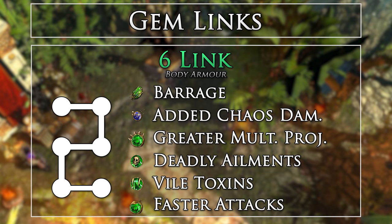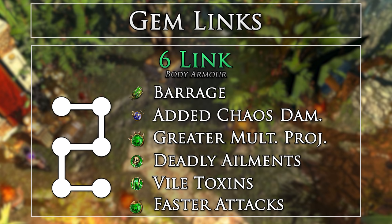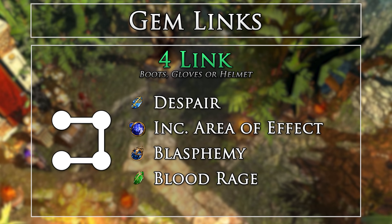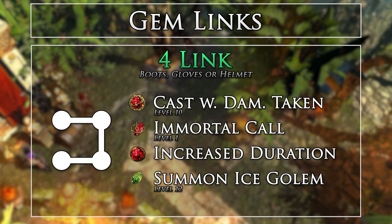For Barrage — how you will stack absurd amounts of poisons on bosses — the closer you stand to the target, the more projectiles likely to hit it, as Barrage fans out over a distance. I found being between kissing distance and about half a screen away was appropriate for getting the most out of your Barrage. I also recommend a level 21 Barrage for more base damage. Due to the use of the Impresence amulet, we are able to reserve a Despair Blasphemy for free, regardless of the support's link. I chose Area of Effect to make it more comfortable for mapping range, but you could also use Enhance for more damage.